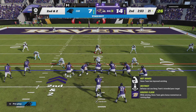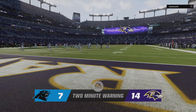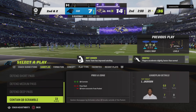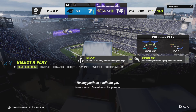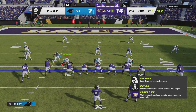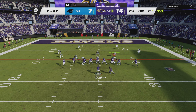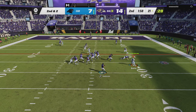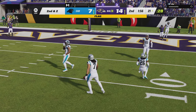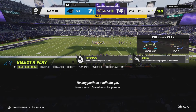Ahead of the chains now, second and two. We've hit the two-minute mark in the second quarter, 14-7. Off the play fake to Dobbins, here's Jackson — that is knocked away, incomplete, but a penalty flag in the backfield. This might be a roughing call.